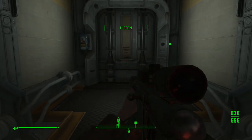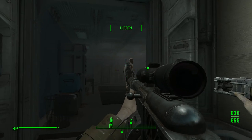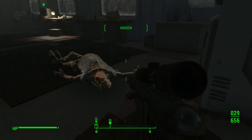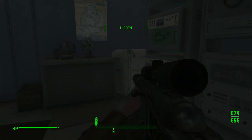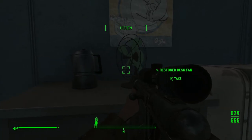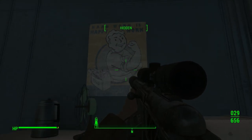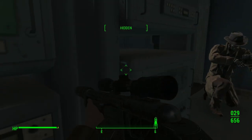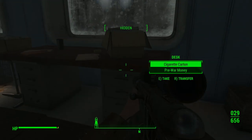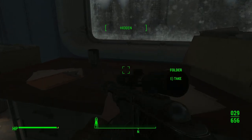Security. Hello. Oh, you're the only one in here. I was expecting a bit more resistance. Purified water. Untarnished coffee pot. Restored desk fan. And a lovely poster. That would be really nice to find some nice clean items, wouldn't it? Cigarette carton and some pre-war money. We'll take the money.